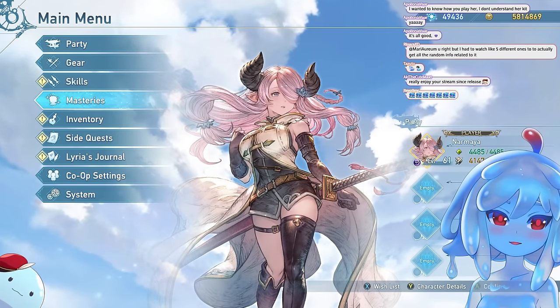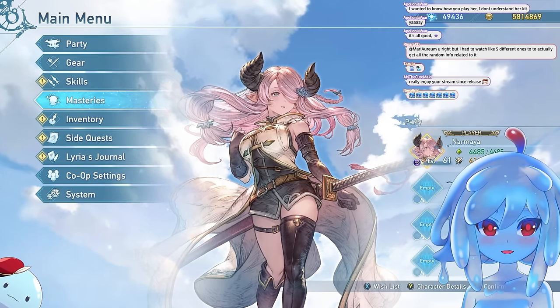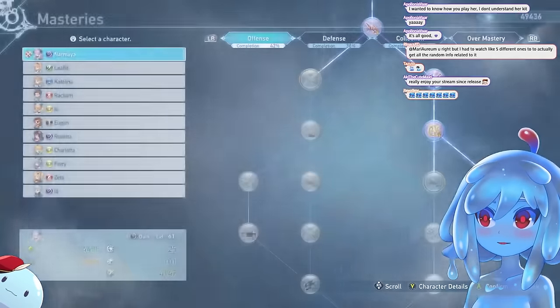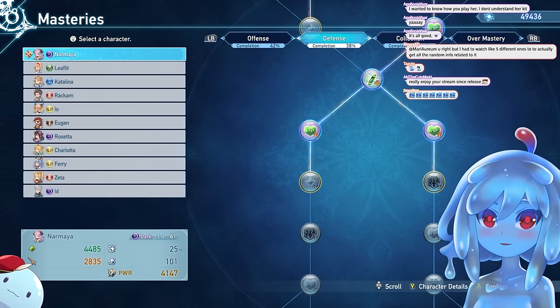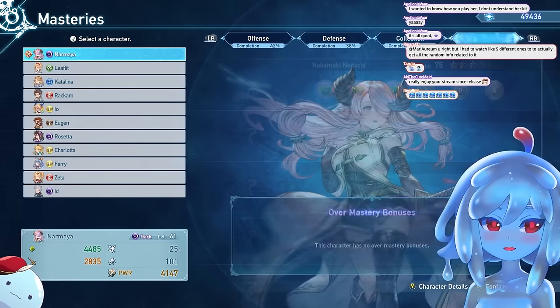Your level actually doesn't matter that much. A lot of people say you've got to be a certain level before you tackle the hard content, but your level matters a lot less than your actual gear. Make sure your masteries are done first because you get them through mastery points. Also make sure you fill out your weapon masteries and overmasteries — these are step one.